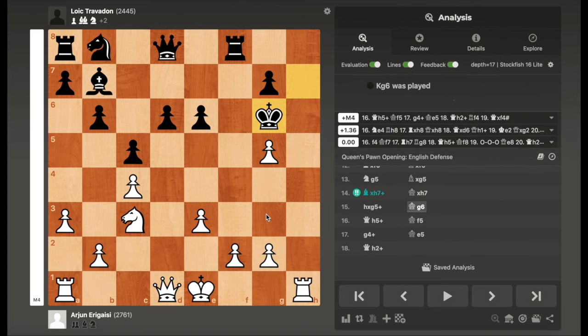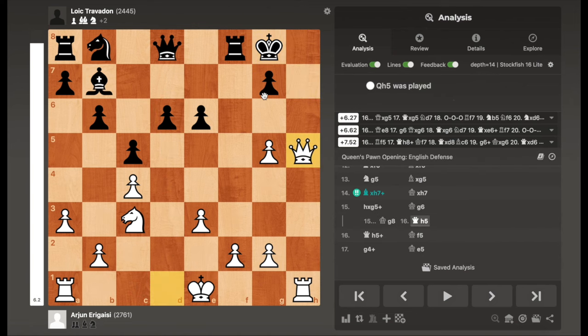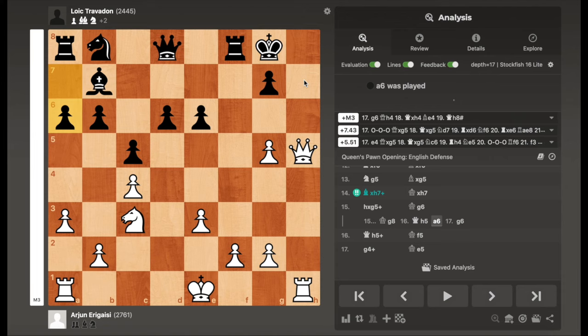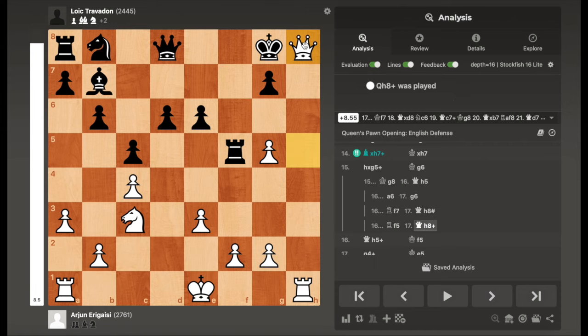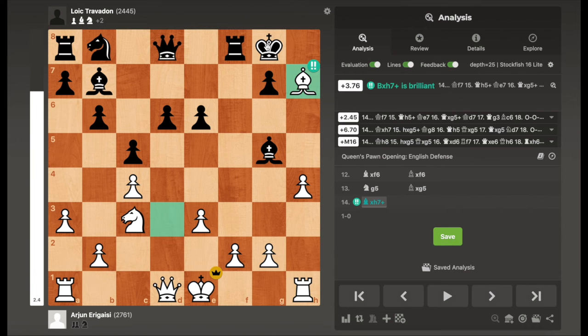If the king goes back to g8, then something like Qh5, and black's queen has to give itself up for the pawn on g5. Otherwise, if black makes a nothing move, Qg6 and mate is coming very shortly. Black cannot try to run — it doesn't work because then you have mate on h8. If black tries something like Rf5, you can simply play Qxh8 or Qh8 check, and at the very least you have Qxd8.